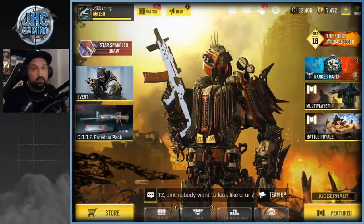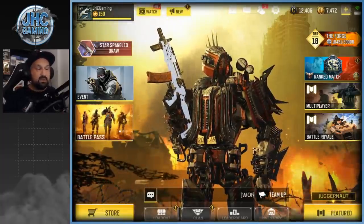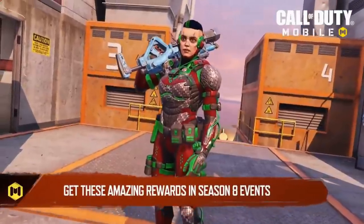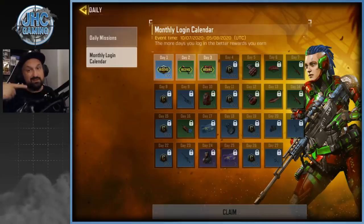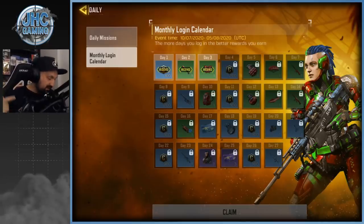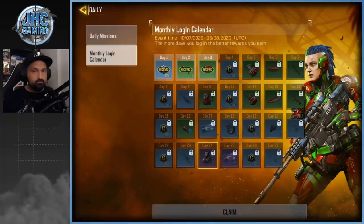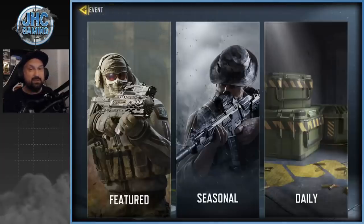Let's start with the soldier skins. We're about to get two new soldier skins on top of the calendar reward. Make sure you log in every day for the calendar rewards — we're getting a Battery skin, which is a remodel of the blue one. But the other two soldier skins coming I love a lot.